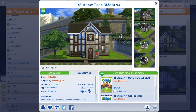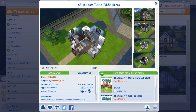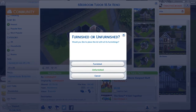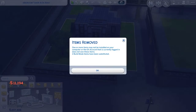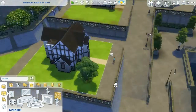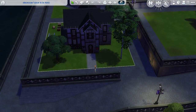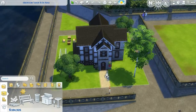Alright guys, I'm gonna go ahead and get this house here. I'm gonna make the downstairs all like, you know, whatever, and make the upstairs like bedrooms. I'm gonna redo it obviously, but I like it. It's very cute. I'm gonna have to show you guys the house in build mode because it's nighttime.